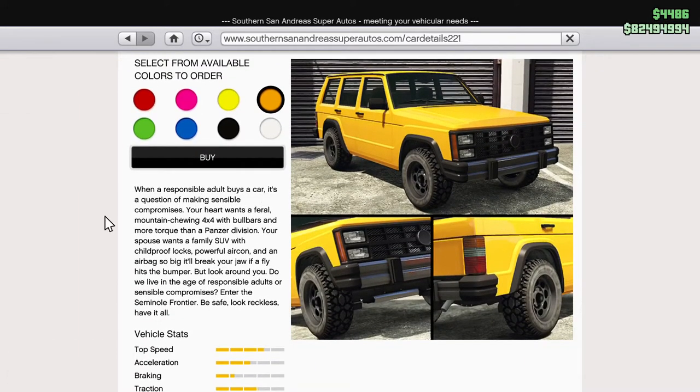When a responsible adult buys a car, it's a question of making sensible compromises. Your heart wants a feral, mountain-chewing 4x4 with bull bars and more torque than a panzer division. Your spouse wants a family SUV with child-proof locks, powerful aircon, and an airbag so big it'll break your jaw if a fly hits the bumper. But look around you — do we live in an age of responsible adults or sensible compromises? Enter the seminal frontier. Be safe. Look reckless. Have it all.